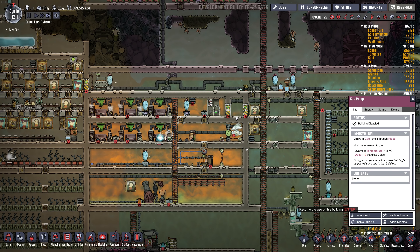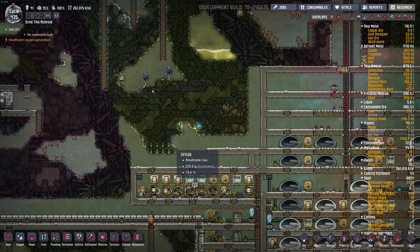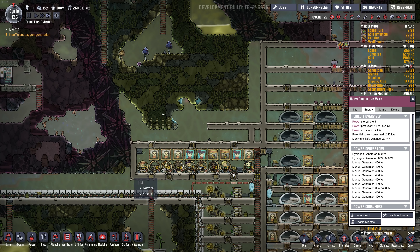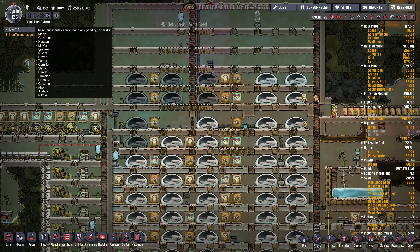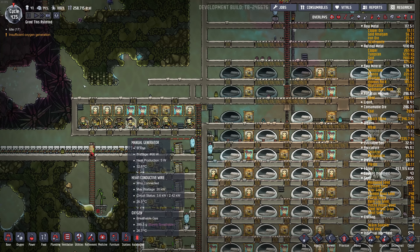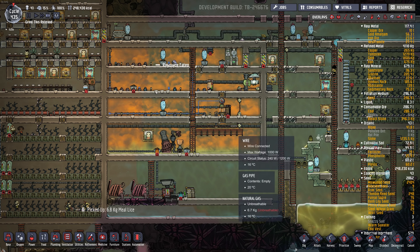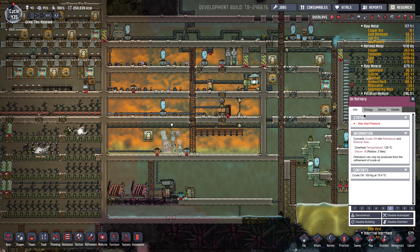Let's turn on this pump so we can start venting this room out. I probably want to build another level of this manual power generation. If we check the power, we're producing about 4 and using about 4, so it's kind of in balance right now, but we're going to need more probably. We have 15 idle dupes, and that's the reason I switched to manual power from natural gas — it gave them something to do. Okay, how's this room doing? 6 kilograms — it's going to take a while to empty this room of natural gas, or at least depressurize it. Then we can start refining oil again.